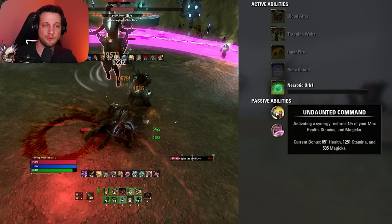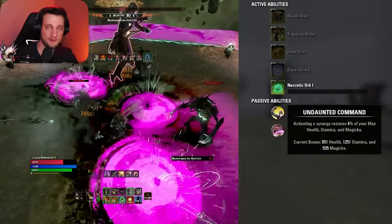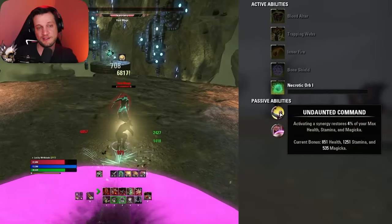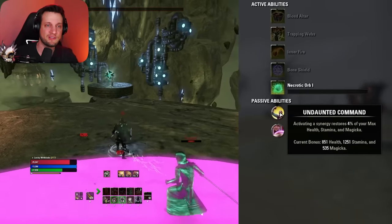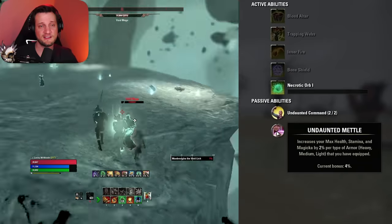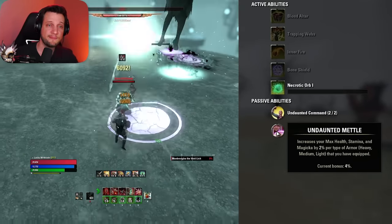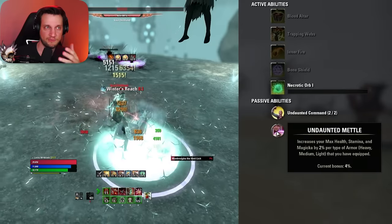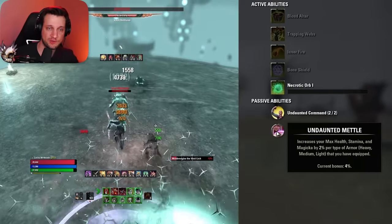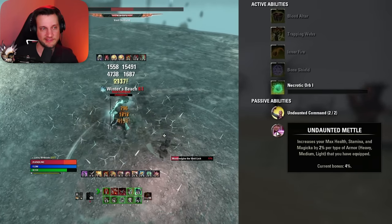Next we have the Undaunted passives — grab both of these. They're good for your sustain and resource values. The first one gives you 850 health, 1,200 stamina, and 500 magicka every time you use a synergy — great for sustain especially in group content. Then we have Undaunted Metal, which says for each type of armor you're wearing — light, medium, or heavy — you get 2% extra of all your resources. We have medium and light, so that's 4% bonus to all resources just because we have this passive.